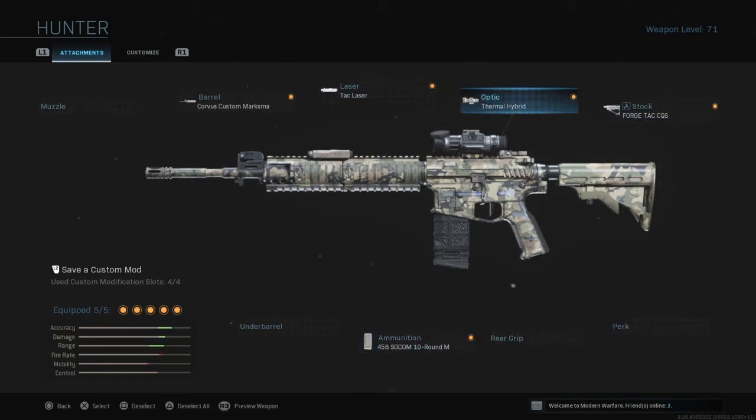I would say this is pretty tactical. It's fast. It will put down someone in a second — one shot is all you need. This is a tactical marksman rifle made from an assault rifle.